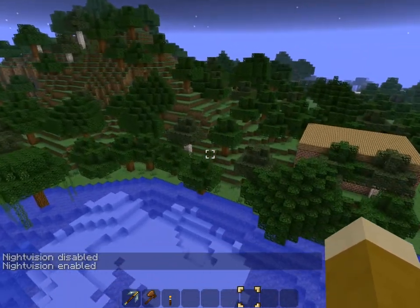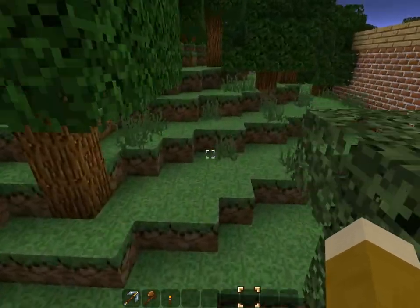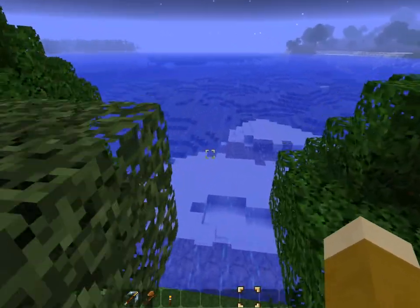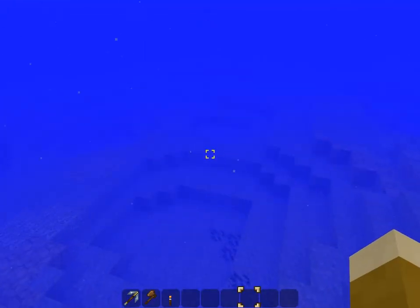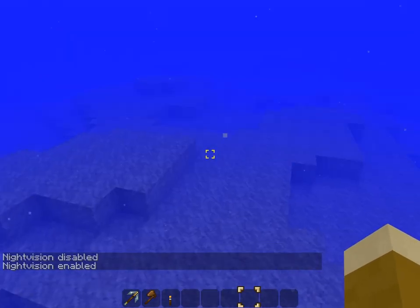As you can see, it makes everything just as bright as if it were day, which is pretty nice. It's really nice when you're working underwater as well because it allows you to see much further than normal. If I were to turn it off it's almost impossible to see anything, but with it on you can see much more.